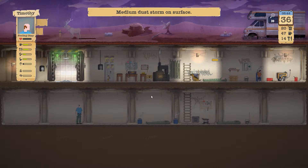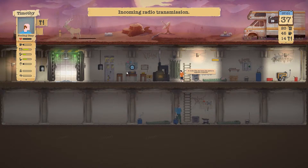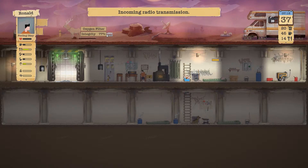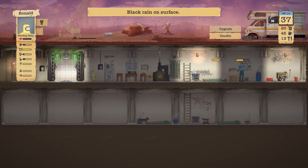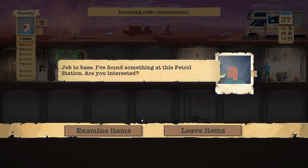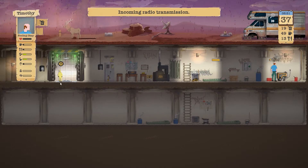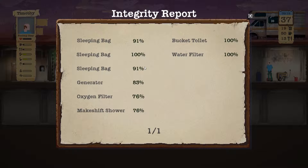Let's just ignore the people on the road — it's too dangerous to meet strangers if we don't have to. Found a small petrol station — let's repair the filters, fill the jenny since it needs fuel, and examine items. Let's take the nail because we can stack it, and that's it. Anything else needing repair — the generator and the shower.